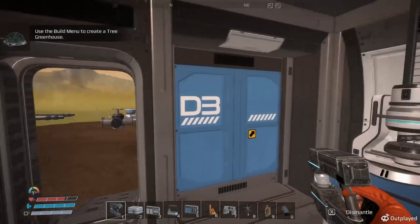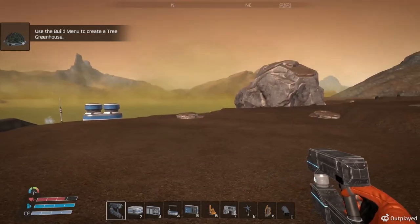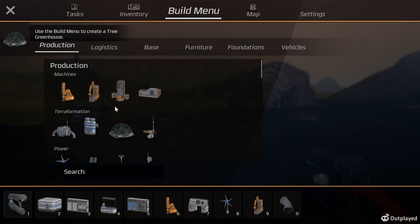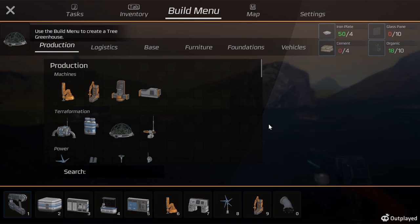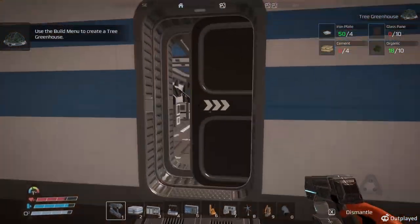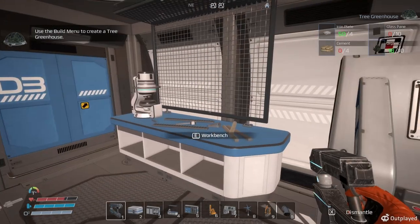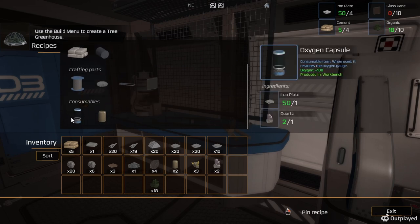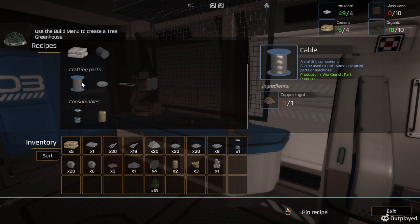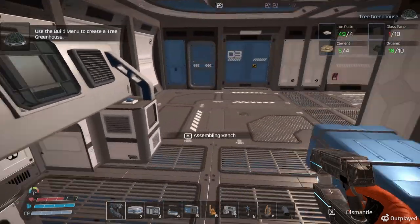Use the build menu to create a greenhouse. I have a feeling this is going to take a little bit of materials - well, I guess not too much actually. We'll complete this before we end the episode. We need cement and we need glass, so we need silicone. I've got two. I wanted to get oxygen - I'm going to make one oxygen, one glass. Let's see if I have any more silicone.